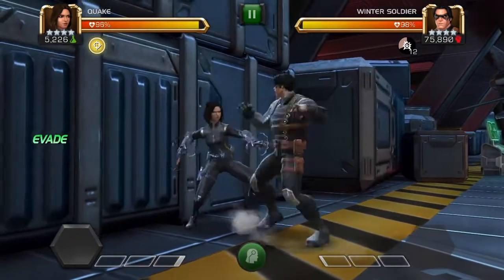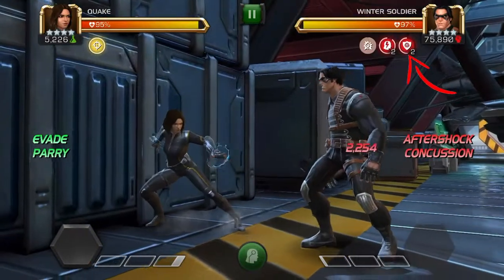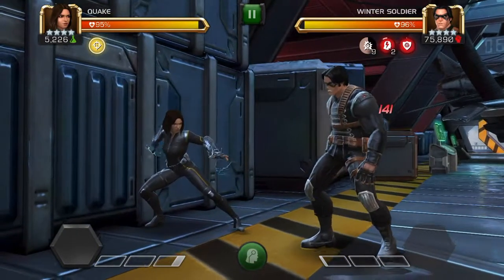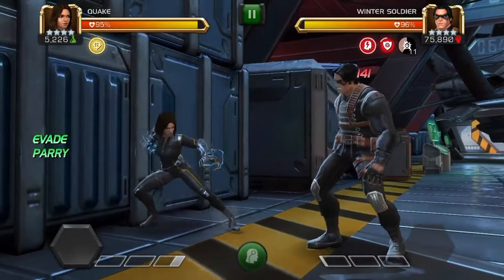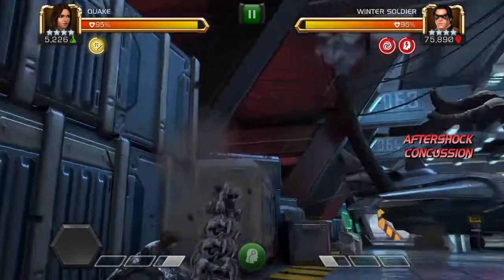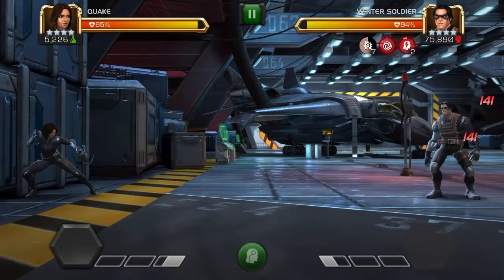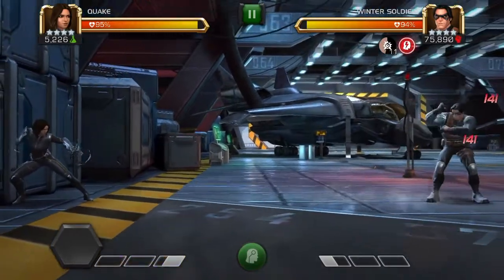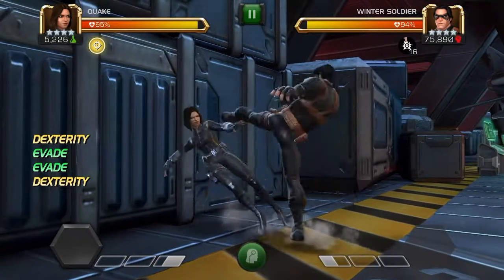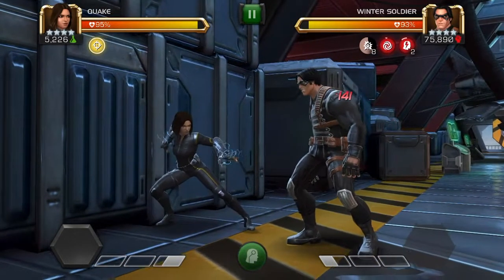Quake's effectiveness comes from her heavy attack and her aftershock. While charging her heavy, she deals some physical damage every single second. It will also inflict a concussion, decreasing the opponent's ability accuracy by 100%, which prevents literally anything the opponent does from actually happening. While charging her heavy, the aftershock scale goes up by one every 0.48 seconds — so pretty much two every second.